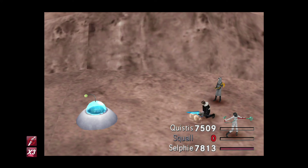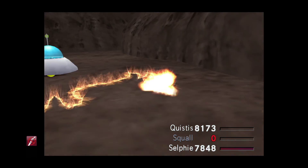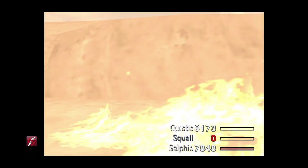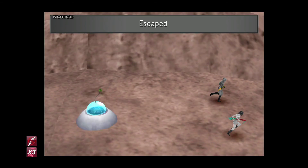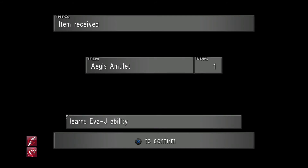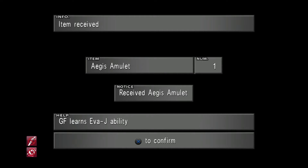And then of course we attack Squall — game over. Third attempt this time, which wasn't too bad at all. As wonderful as this animation is, we've seen it already. Escaped — and there we have it, our second Aegis Amulet.